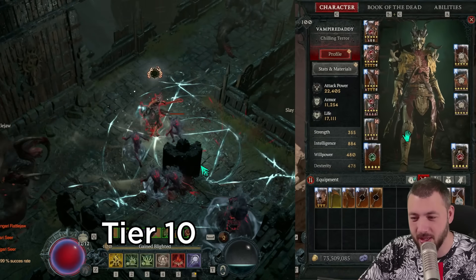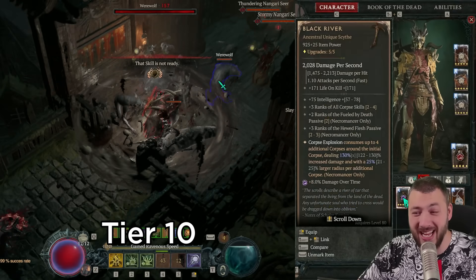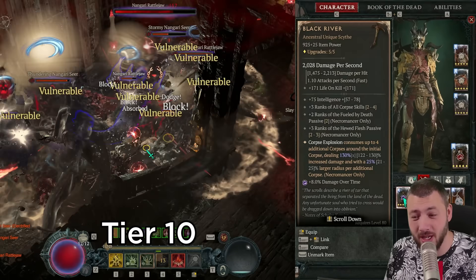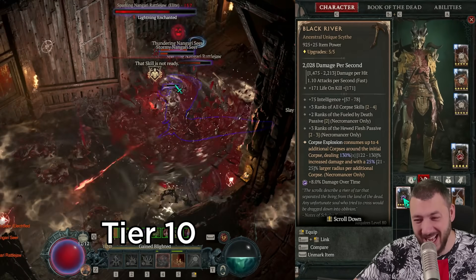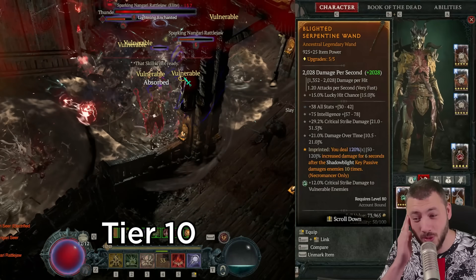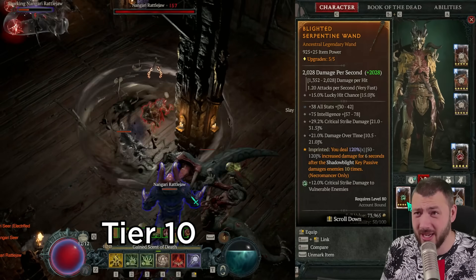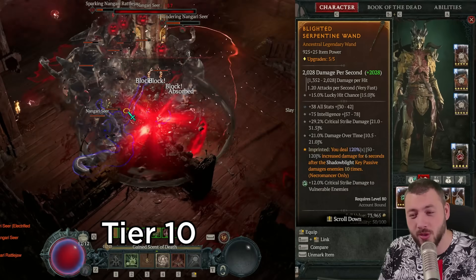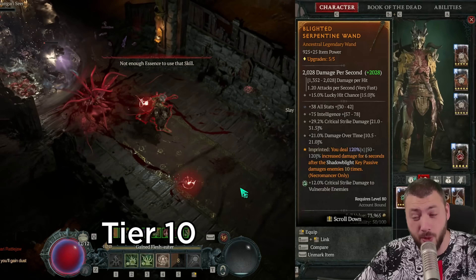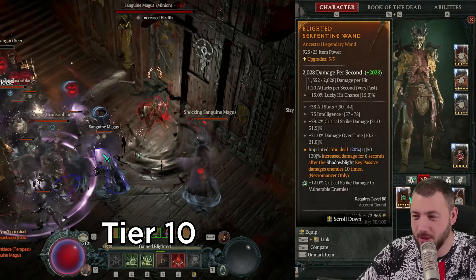We are tinkering with the idea of dropping the amulet so we can play Black River as our weapon, which would give us even more fueled by death, orb skills, ranks, and a huge flash passive — which could be fantastic. Currently we're playing the blighted aspect on our wand, which is 120% multiplicative shadow damage on everything, happening all the time. The wand is important for the lucky hit chance intrinsic, critical strike damage, damage over time, and intelligence.